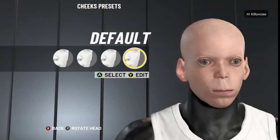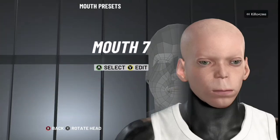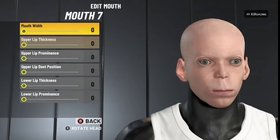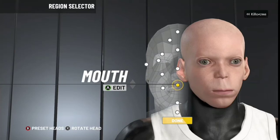Teeth — default teeth: 0, 0. Mouth — gonna make the little mouth, so we're gonna do Mouth 7: 0, 0, 0, 0, 0, 0. Just trust me, y'all. At the end of this y'all look like an alien though.